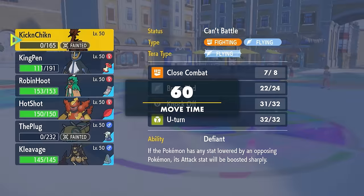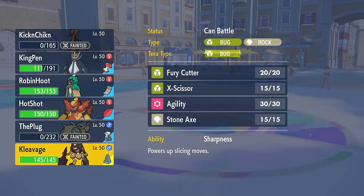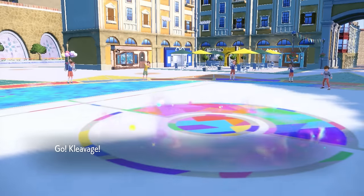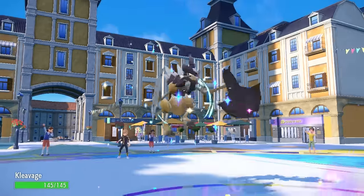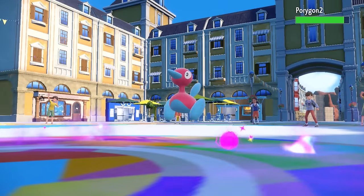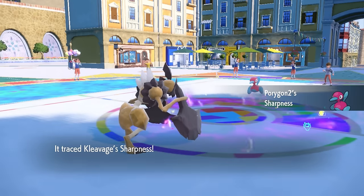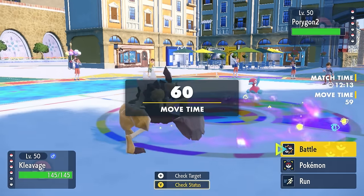We've got an empty battlefield. One important thing is I cannot go for any priority because of Psychic Terrain — got to keep that in mind. I decide to go into the Cleaver. They bring back in Porygon2, which ordinarily would be decent for me since I could threaten it with Close Combat, but I don't have Close Combat on this set.